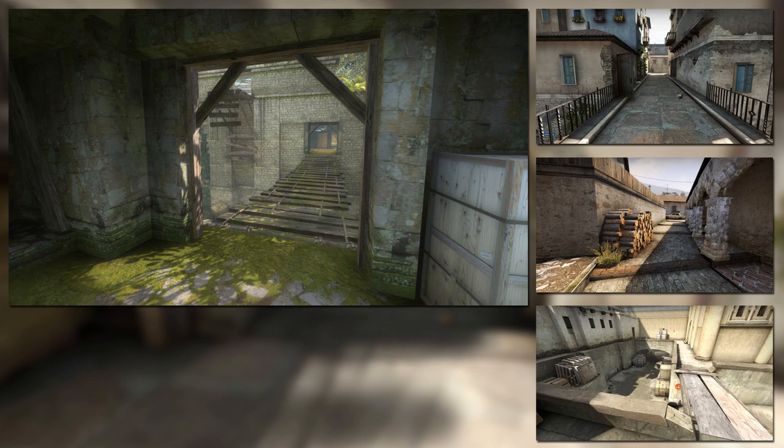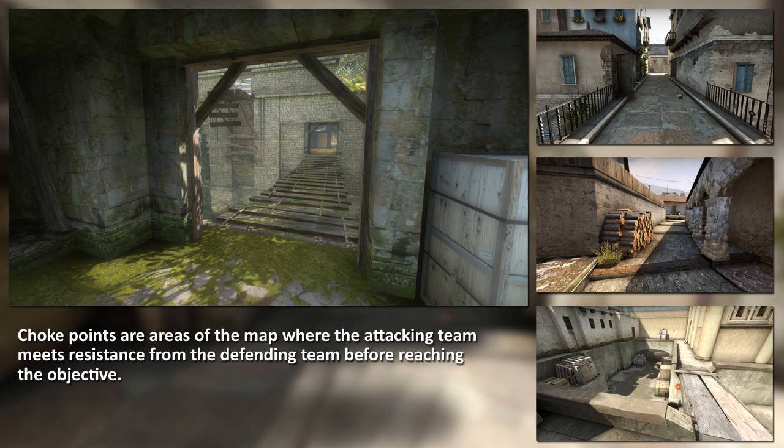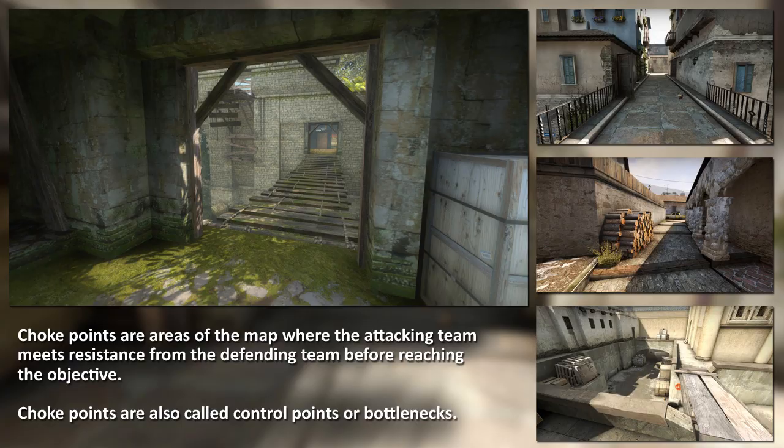In this tutorial I'm going to cover six important principles of choke point design in Counter-Strike. Choke points are extremely important elements in your map and they should be deliberately designed and created to enhance gameplay. Choke points are areas of your map where the attacking team meets resistance from the defending team before reaching the objective. Choke points can also be called control points or bottlenecks.